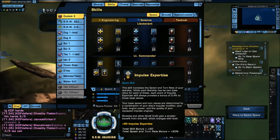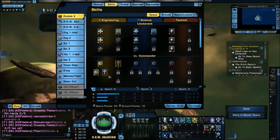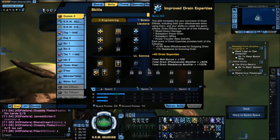I have Impulse Expertise, which covers turn rate — this is the same as Impulse Thrusters in the current system. I'm going to put one point into that.